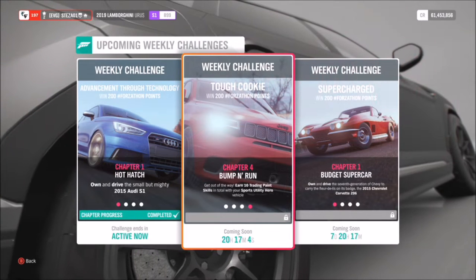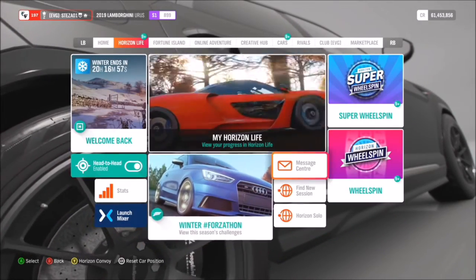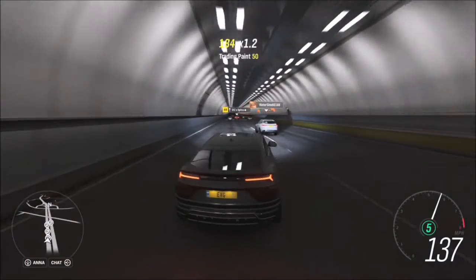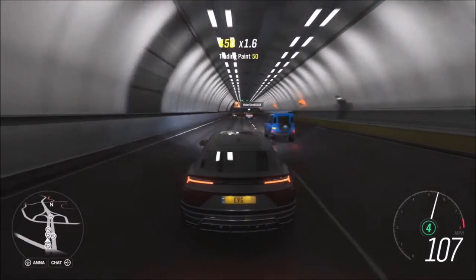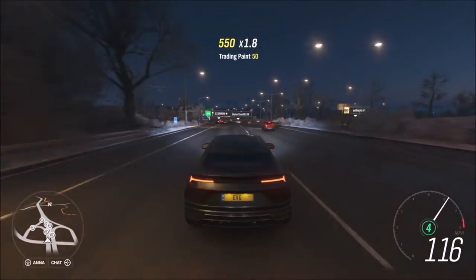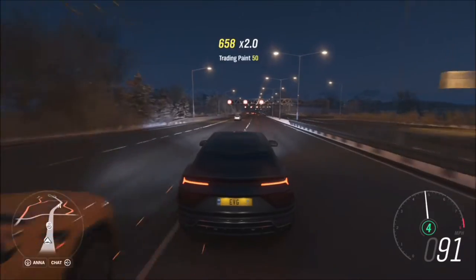The final challenge wants you to get a total of 10 Trading Paint skills in your Sports Utility Hero vehicle. I recommend doing this on the motorway, and also going into Horizon Solo mode so you're not online, as there is more AI traffic to bump into. Going up and down the motorway makes it a lot easier because there are more cars. All you have to do is smash into different vehicles to get the Trading Paint skill — another very quick and easy challenge.